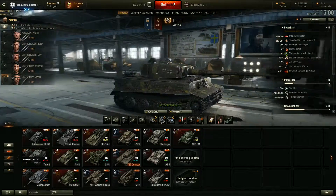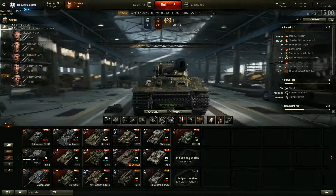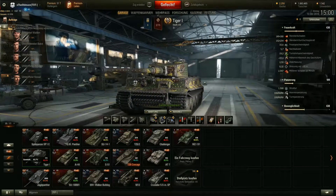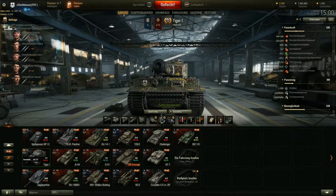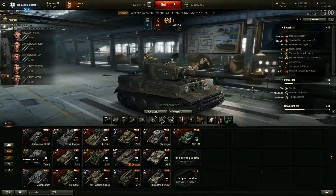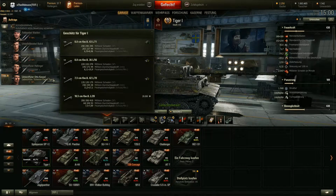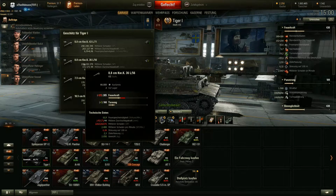Diesen möchte ich euch natürlich zeigen und vorstellen - ich habe ihn wirklich lieb gewonnen. Er ist zwar kein Überpanzer, aber es macht eine Menge Spaß mit ihm durch die Gegend zu fahren. Darauf haben wir die 8.8er KWK 43 L/71.